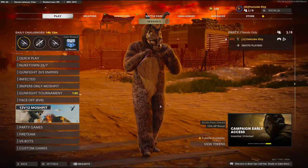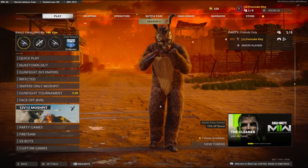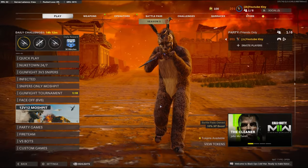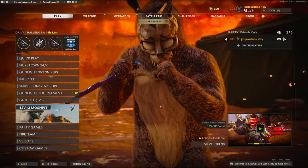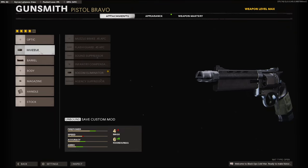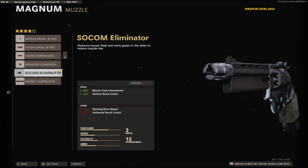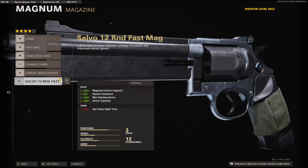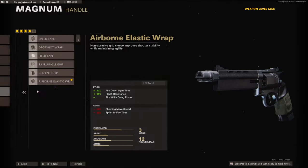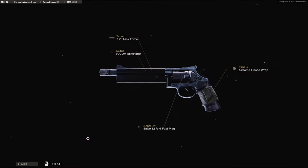Yo guys, it's Clay here back with another YouTube video. In today's video I am going to be using the Magnum like Rick Grimes from The Walking Dead. I hope you guys enjoy this gameplay. I'll go over the attachments I used: the SOCOM Eliminator, the Task Force barrel, the 12-round fast mag, and the Airborne Elastic wrap.